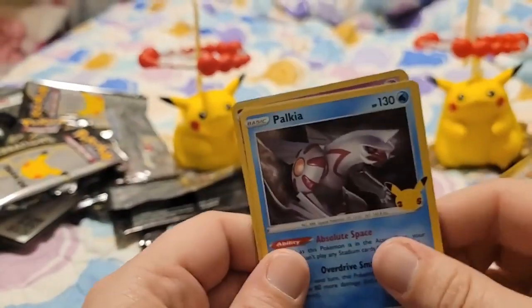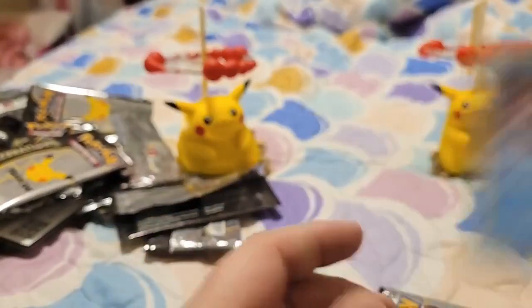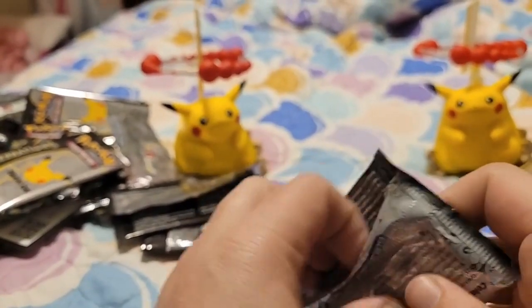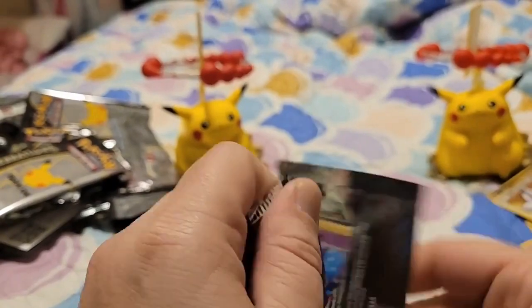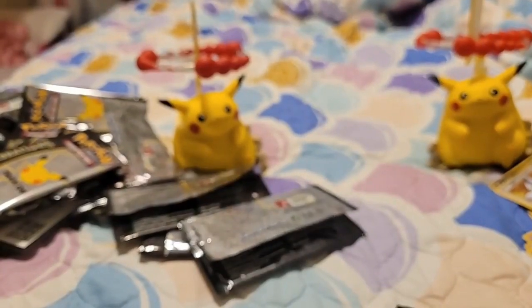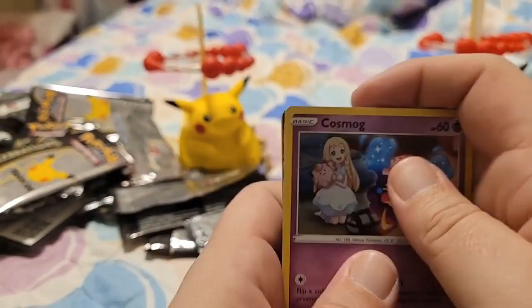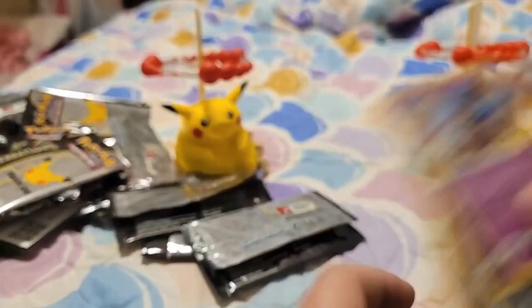My code card. Palkia, Jirachi, Cosmog, and oh, full art Professor's Research. There we go. Cosmog, Jirachi. Ooh, Mewtwo EX, then another Mew.